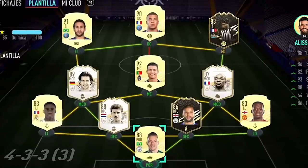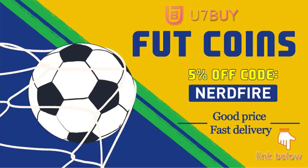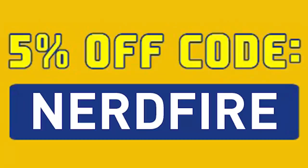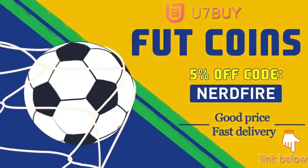Okay, so 86 plus double upgrades for FUT Birthday - let's open a load of them up and hopefully we see a lot of green flares. Are you facing ridiculous teams? Head over to u7buy.com and get yourself some FUT coins using the code nerdfire at the checkout for five percent off your order. They are cheap, safe and the most reliable.